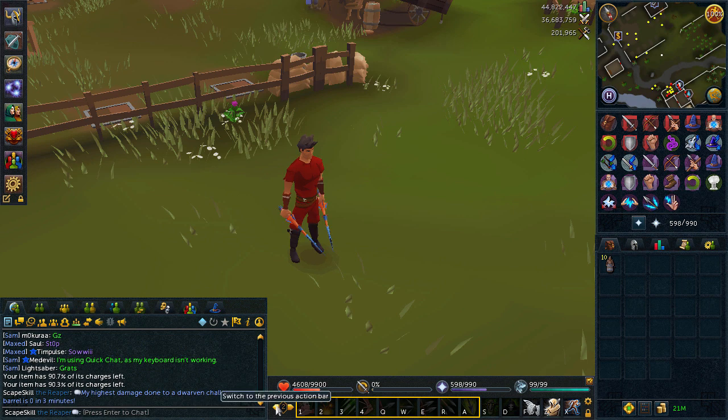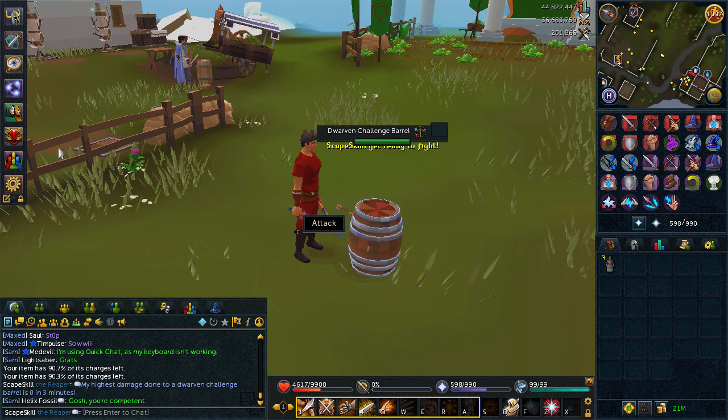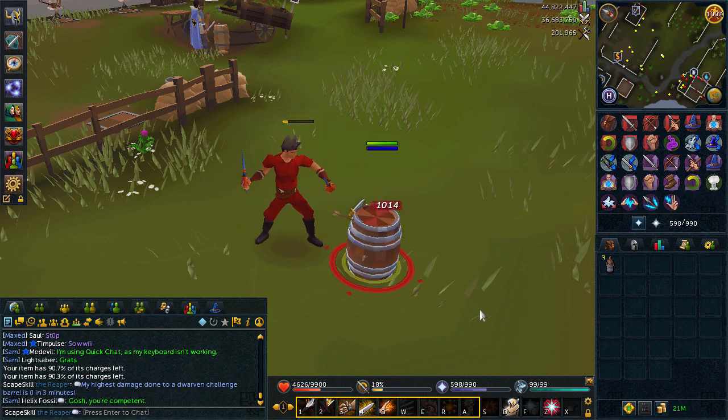I'm just going to place one down, put up my melee action bar, and let's see what they do. I'll place this down - who can attack the barrel - just me. Get ready to fight, three, two... I'm just going to do revolution.